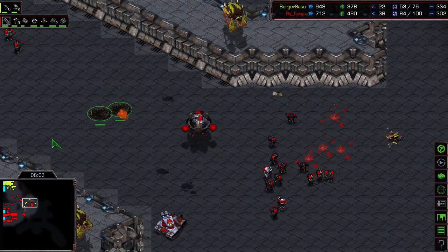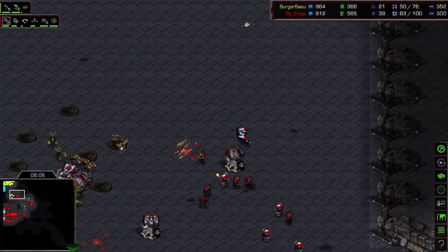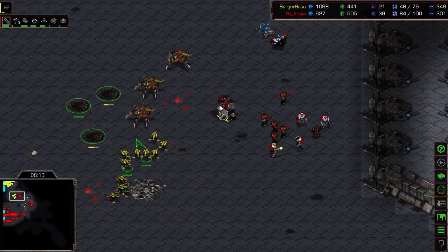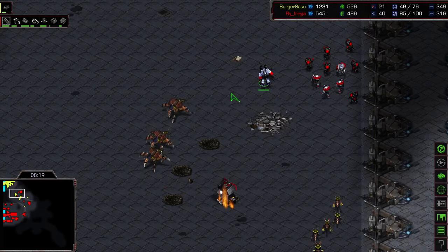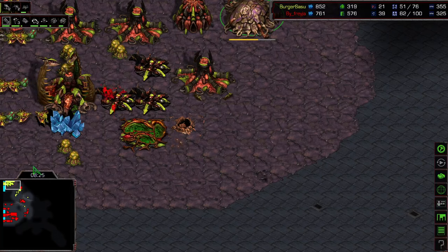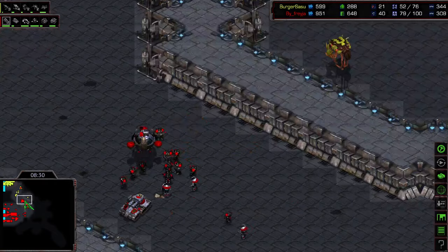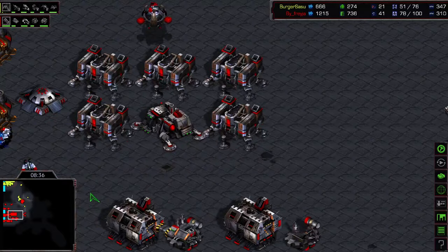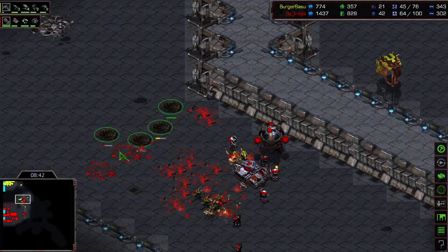Get these guys out. Tank can out-distance a lurker - we're gonna take that out. Burger doing some work right here - another bunker. Cancel this - get your vessel. He's got a defiler mound right away, so we're doing a really nice job here. I'd like to see maybe two more starports come down from Freya because he's gonna need those against swarm. Lurkers are just absolutely dominating.